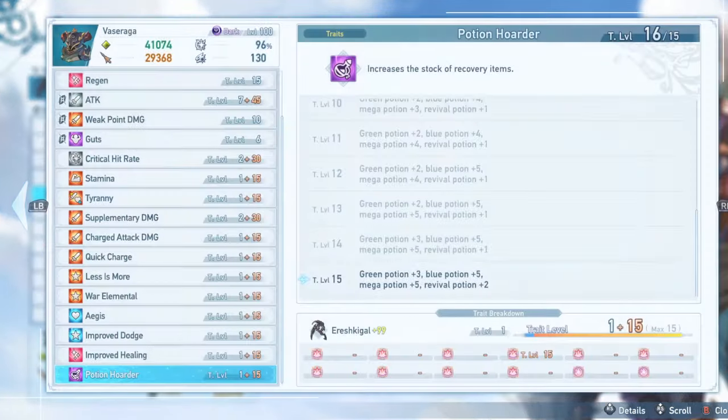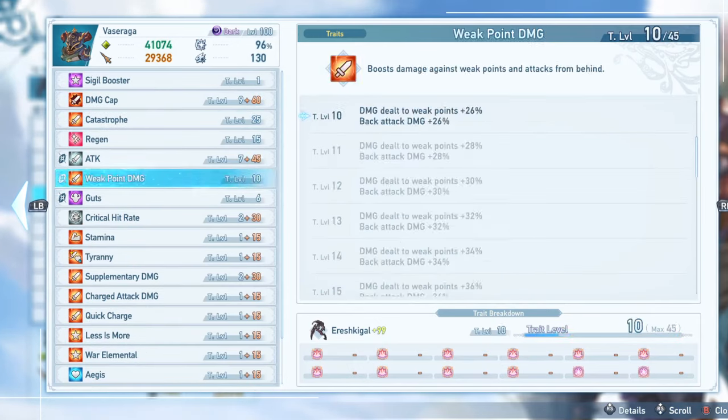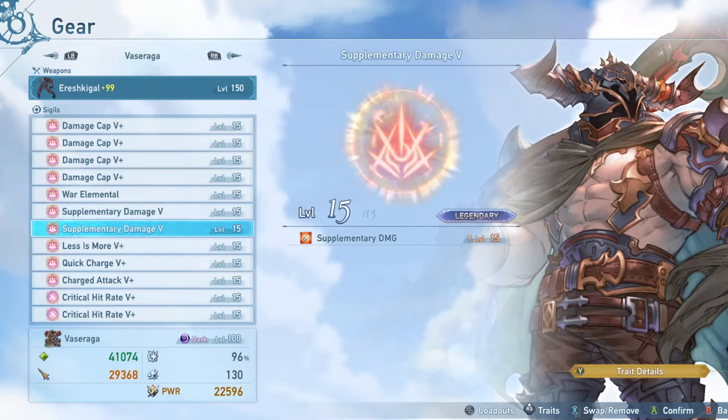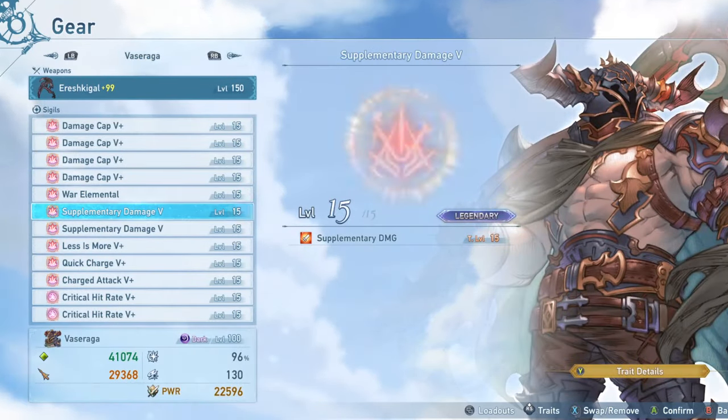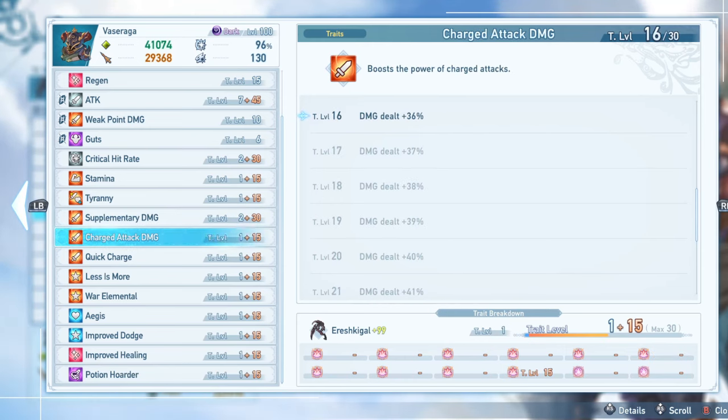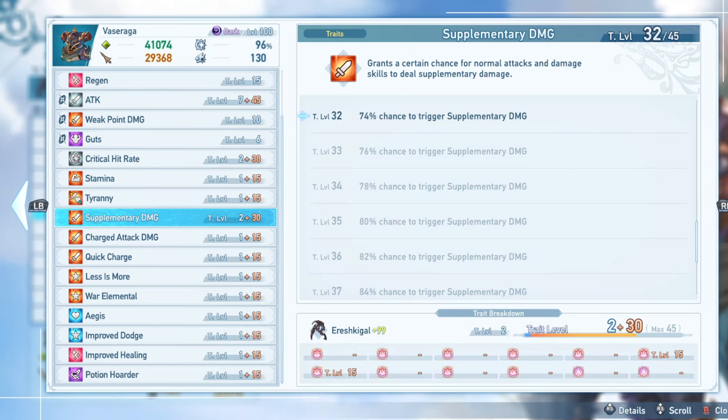I'm also running War Elemental, a free way to bypass the damage cap and get an additional 20% damage against basically every enemy - really fantastic on anyone, especially Vasaraga. Then I have two Supplementary Damage 5s. With two equipped, I get a 74% chance of dealing an additional 20% damage, which is always nice. The supplementary damage procs on Vasaraga are easily over 300,000, which is really nice.